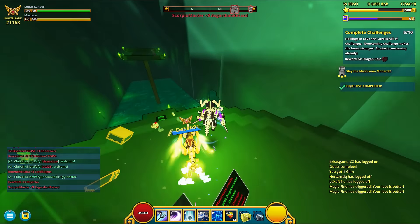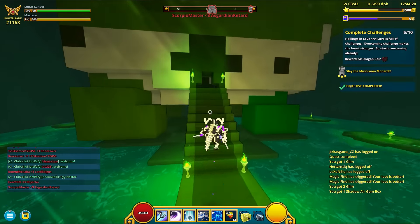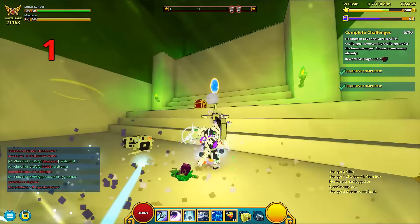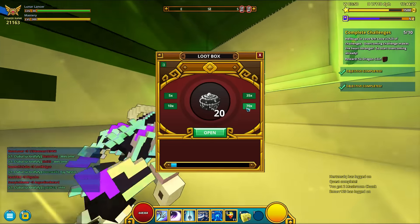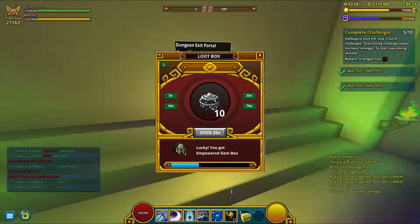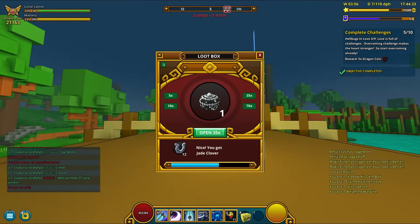And finally, the fourth way of getting these empowered boxes is by opening booster boxes. Each karma bar activation gives 1 empowered box, and you also have the chance of getting an empowered box without even triggering the karma bar.